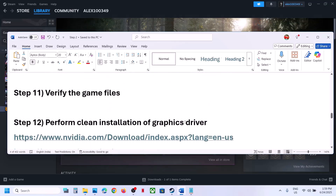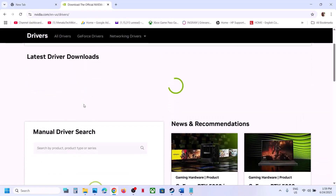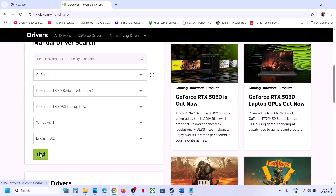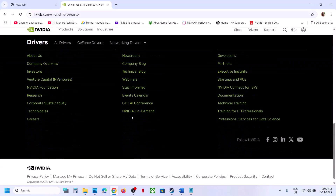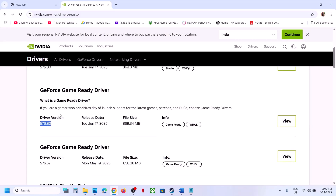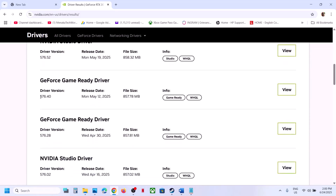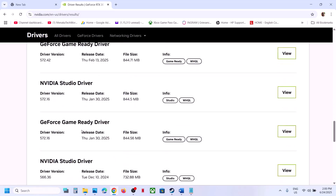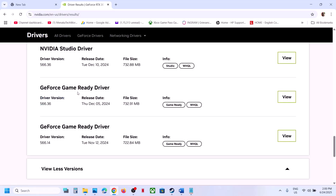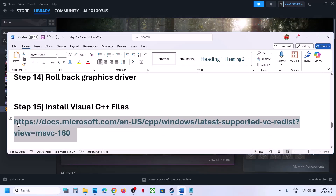The next step is to roll back the graphics card driver. If the latest driver isn't working, try an older version. Go to the NVIDIA website, select your graphics card and OS, and scroll down to find older versions. For example, if 576.80 isn't working, try 576.40 or 576.02. One version that has worked is 566.36. When installing, select Custom and check 'Perform a Clean Installation', then restart your computer and launch the game.